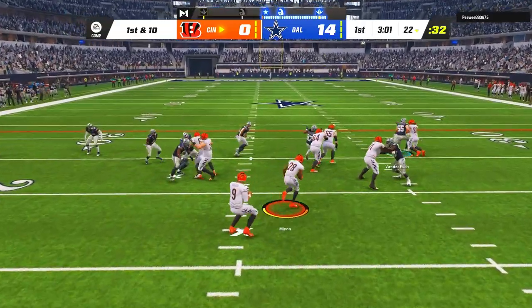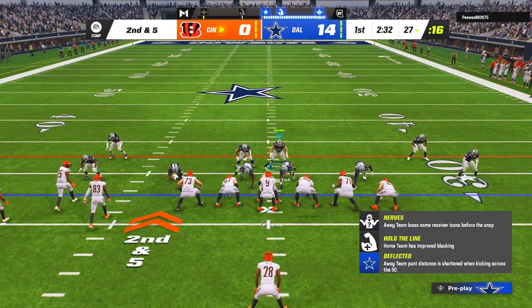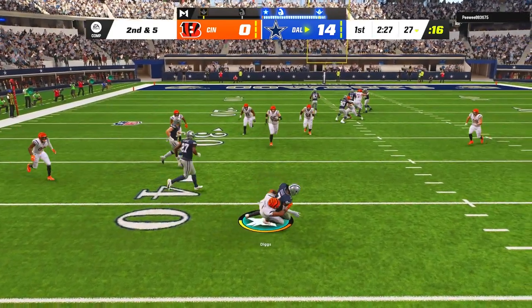After a rough start, my opponent played it safe on first down with a 5-yard handoff to Joe Mixon, but on second down, our cover 4 defense locked him down once again when Trevon Diggs stepped in front of the Joe Burrow pass for our second forced interception in just three plays.